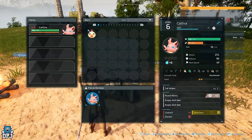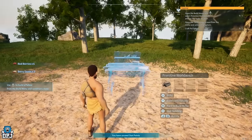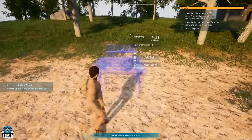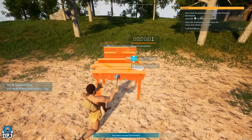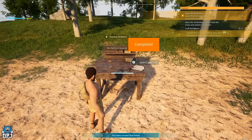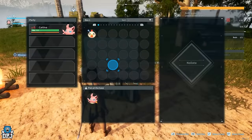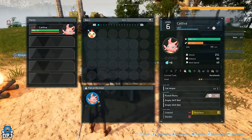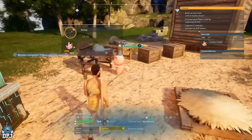Once your base is set, craft a workbench — I highly recommend this as it lets you craft tools to further progress your base for gathering wood, stone, and much more. Within the PAL box you can make Cattiva your base PAL and it will farm for you continuously. Make sure you put down a supply box for it to deposit materials into, and when you can, create it a bed and a feeding box too.